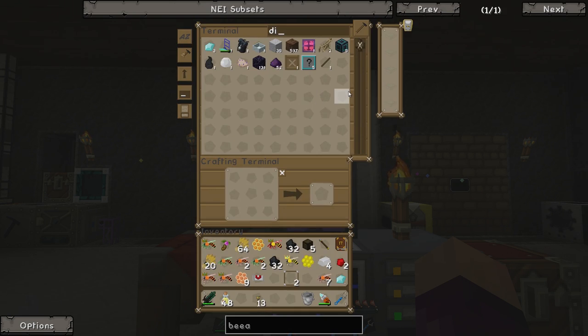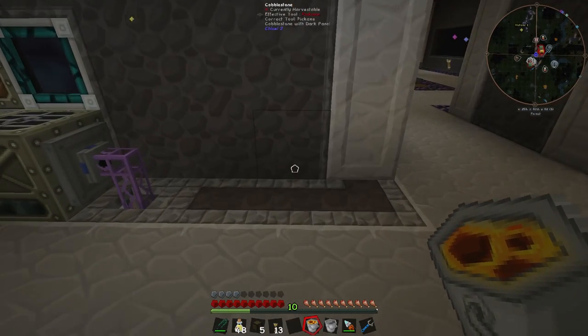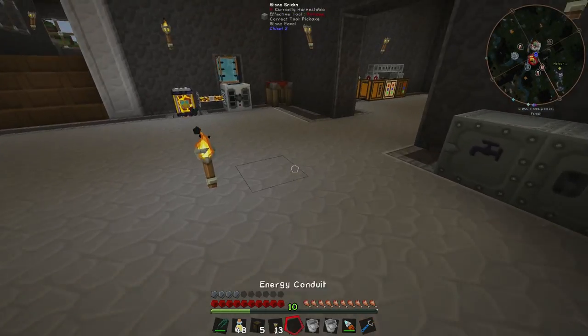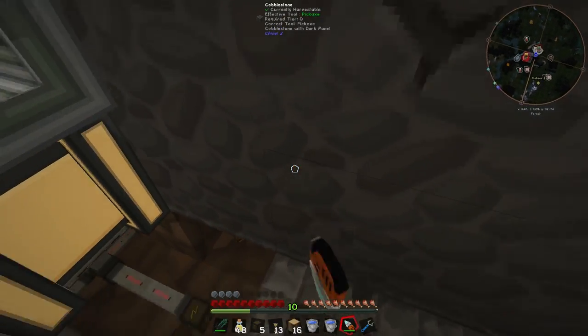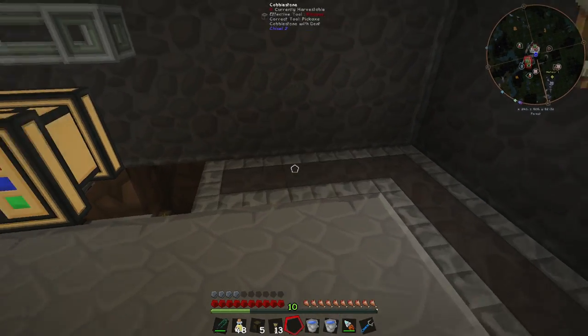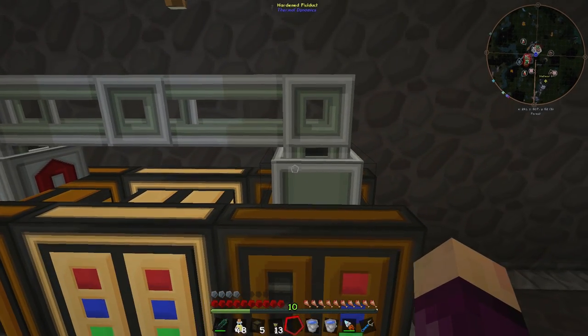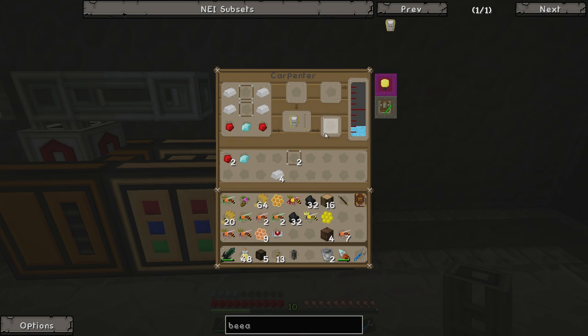We'll take two glass panes, 14 tin, two redstone, and we should have more than enough diamonds for the one diamond cost of entry - we got four diamonds plus about five more from the quarry. Then we need some water. Let's get rid of the lava from the buckets and fill them with water instead. We put both water buckets in, break and replace the carpenter since it has a bit of seed oil in it, then fill it up with water by sticking buckets in there. Then we throw in the diamond, two redstone, tin, and two glass panes - and we should get a Beelizer.